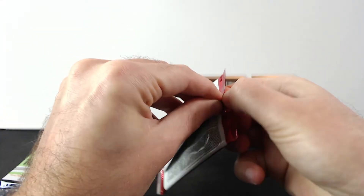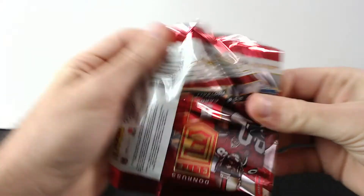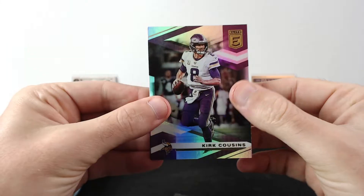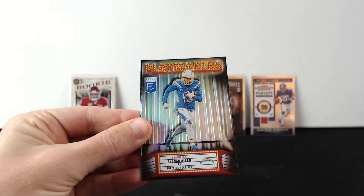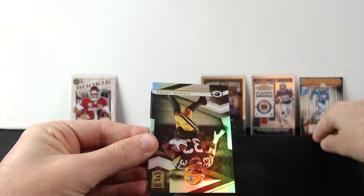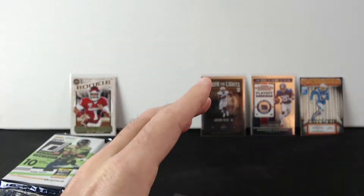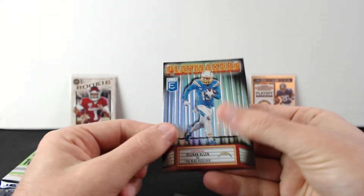Let's go with 2020 Elite now. All right — Kirk Cousins, JuJu, and Keenan Allen Playmakers. Aaron Jones with Russell Wilson. So that wasn't a great pack at all. Let's see if it's numbered or something — no, just regular Playmakers.